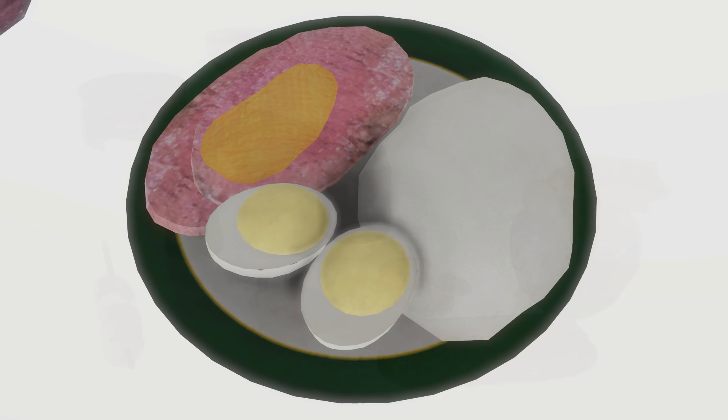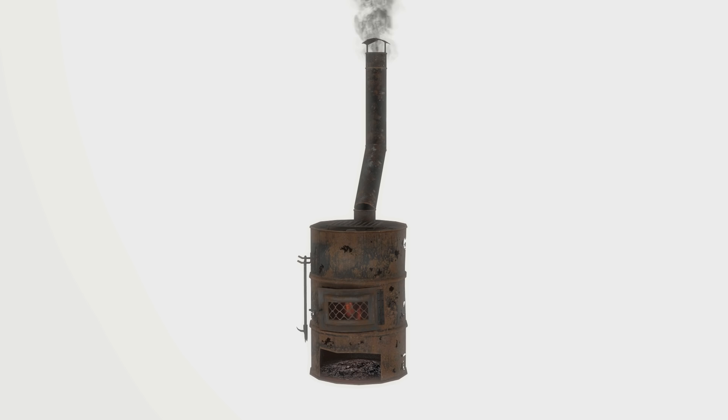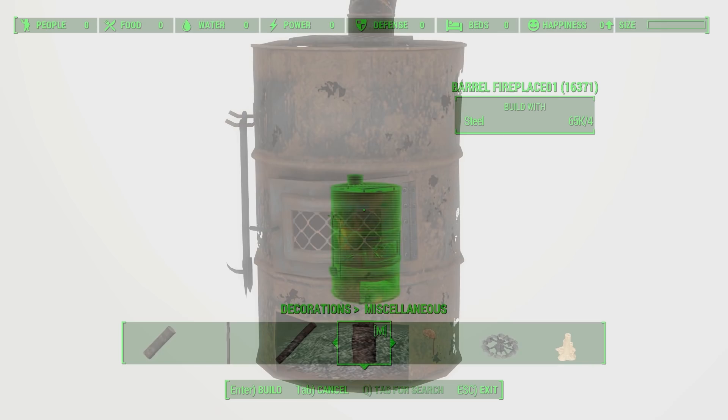Woody's Wasteland Stuff by Woodylicious. With all the barrels in the Commonwealth you'd think a smart hobo or two would invent one of these. This fire-show barrel and pipe accessories are located under Decorations Misc, and you can heat up or light up any dark area with some good old-fashioned burnt paper fumes. Mmm, breathe 'em in.